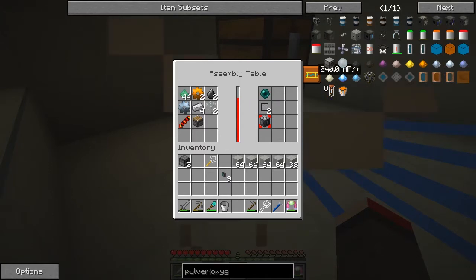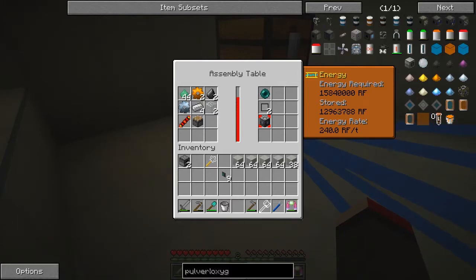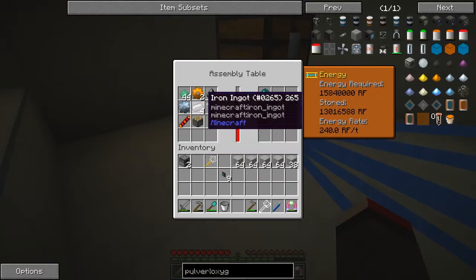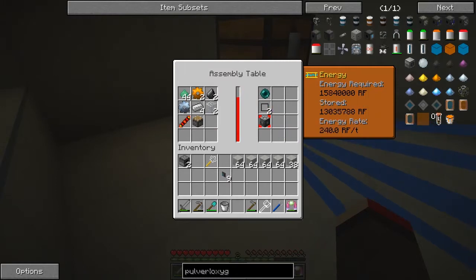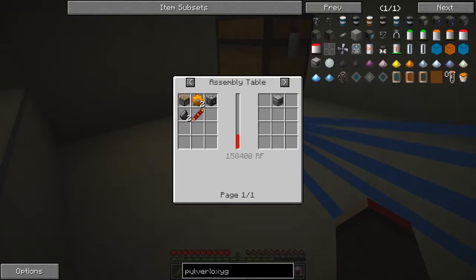Now let's just double-check this one. Hopefully this is going to finish soon — even with the six lasers it takes quite a long time to do 15 million RF. Let's look at what we have to do for the pulverizer: one piston, two flint, two redstone reception coils, copper gear, and a machine frame. How much RF does this need? Actually not very much — 158,000 RF — so that'll be done very quickly once the frame has been made.